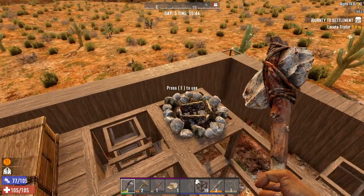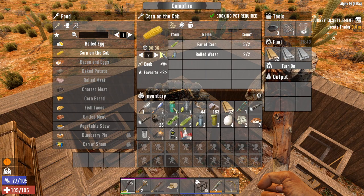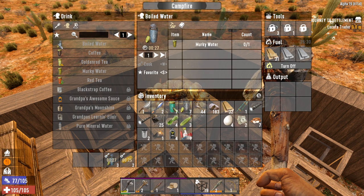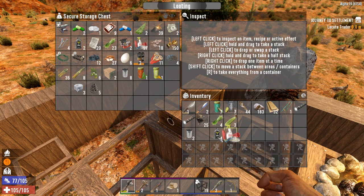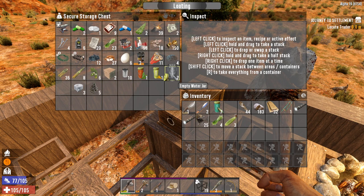We need water and corn — corn and water. I picked up the murky water as well. We could do corn on the cob or a boiled egg. Let's do the corn on the cob. We also need water, which we can get by boiling murky water — step three complete. The tins will keep for now because they're useful to fill with water if we're struggling to get empty jars.